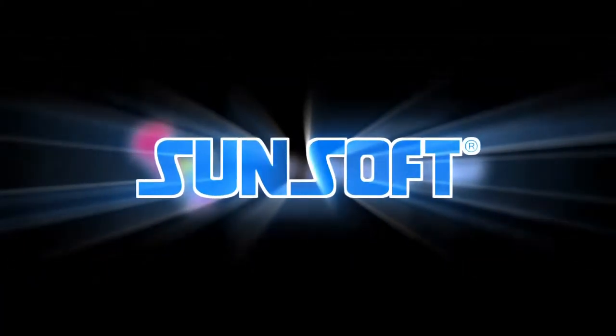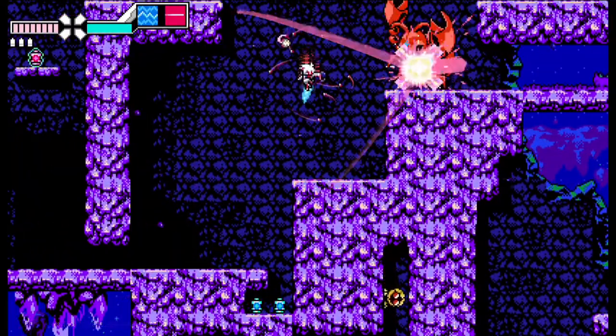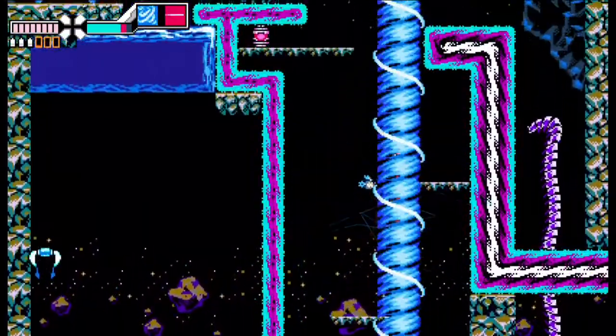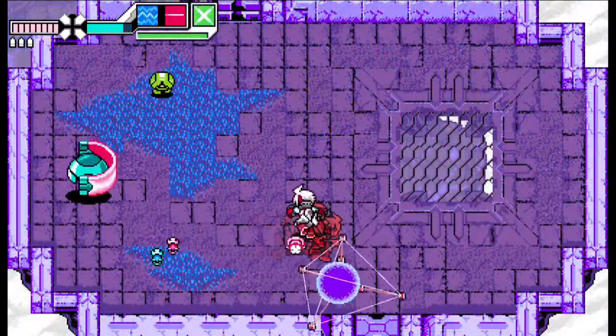Inti Creates and Sunsoft present: Kopen from Gunvolt Chronicles Luminous Avenger IX makes his way to Blaster Master Zero Two as a new playable character. Utilize Kopen's arsenal of EX weapons to make short work of the mutant threats that stand in your way.